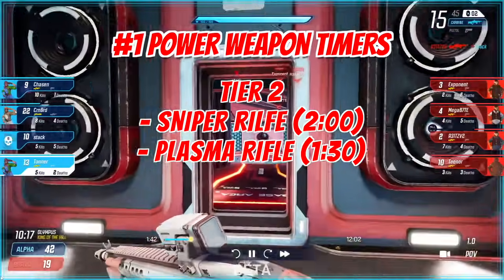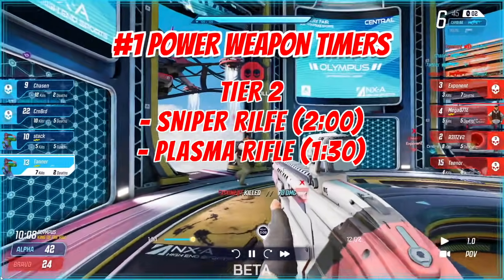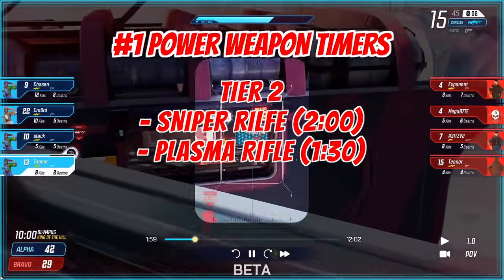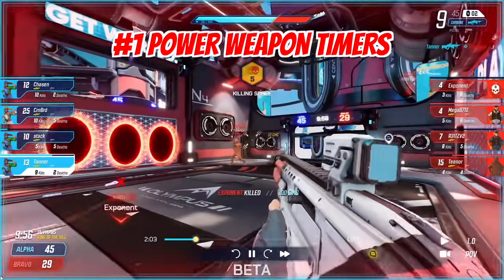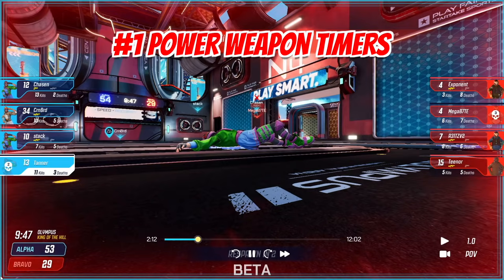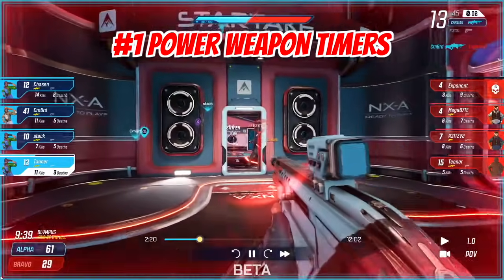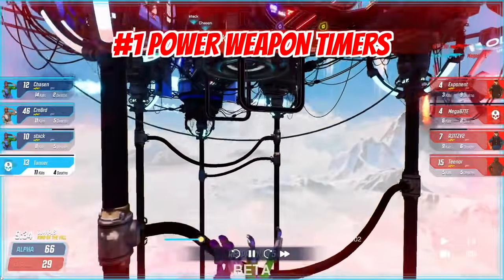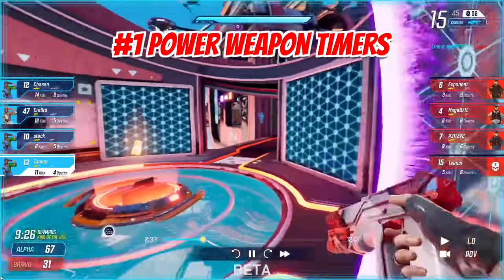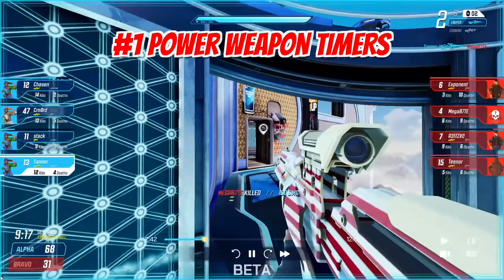Tier two is the sniper and the plasma. The sniper comes up every two minutes — at eight, six, four, and two minutes. The plasma comes up every minute and a half — at eight minutes, 6:30, five minutes, 3:30, two minutes, and 30 seconds left. These weapons aren't as important as tier one, but they're on the map a lot more. The plasma can get just as many kills as a BFB if used properly, and it spawns six times in a game, so timing it is very important.